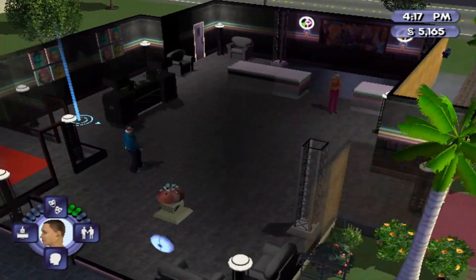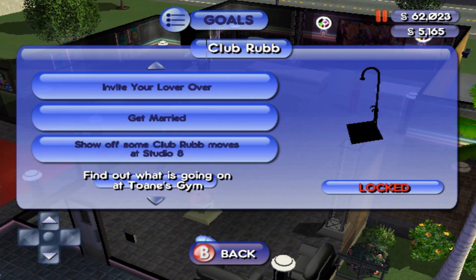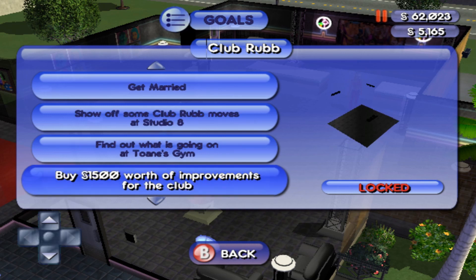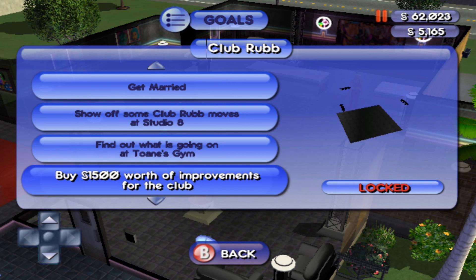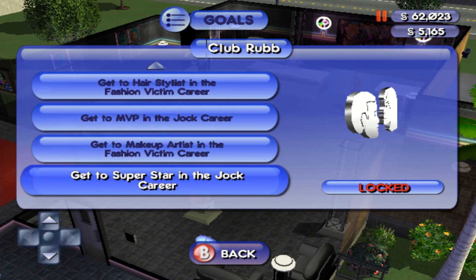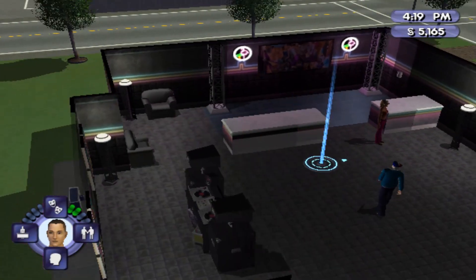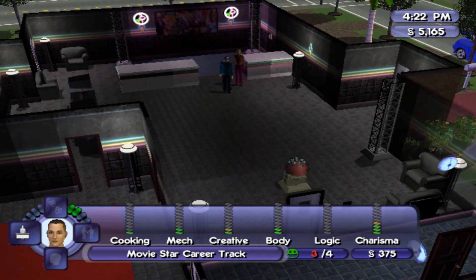In the last video we took care of everything left at Goth Manor. Now we are at Club Rub, and we have a couple more things to do here. I was checking out the goals — invite your lover over, get married, find out what's going on at Toan's Gym, and I need to get a new friend.